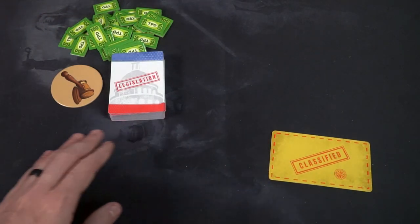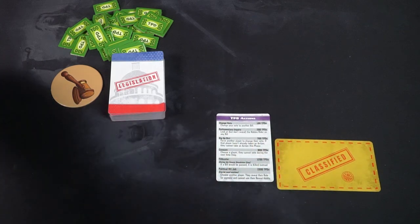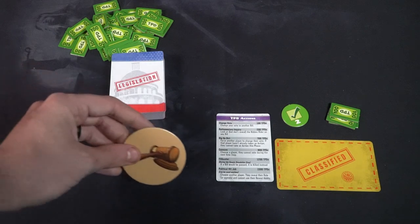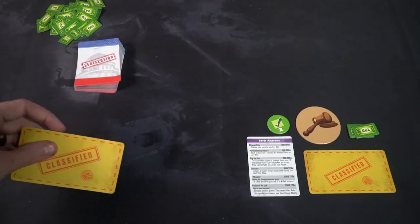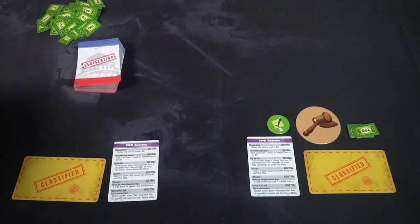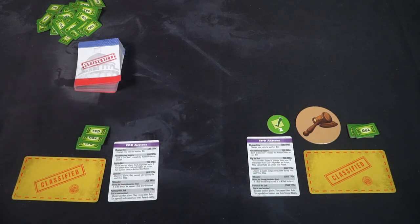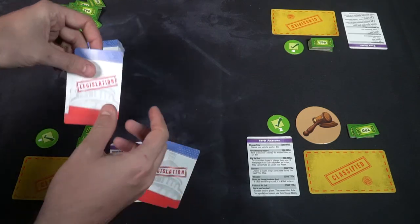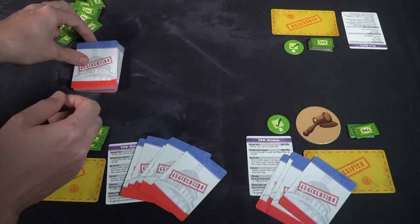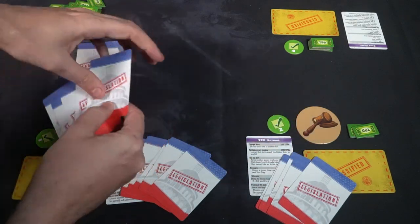To set up the game, the first thing you do is determine the number of players. When you're playing with a smaller number of players, you're going to remove the opposition party and the party leader. If you're playing with a larger number of players, you include these guys. You'll shuffle up your classified cards and place them face down, which will only then be revealed to you the player, as well as give each player five legislation cards. You'll have the rest of the deck shuffled and set aside, along with any money that is needed, voting tokens, and the first player marker, which you can give to any player. From there you're basically ready to begin Hidden Agendas.